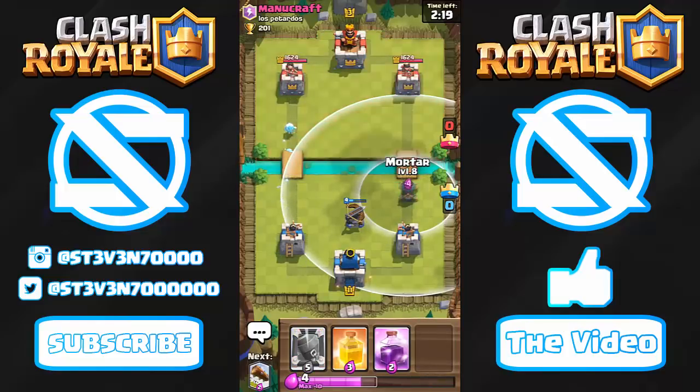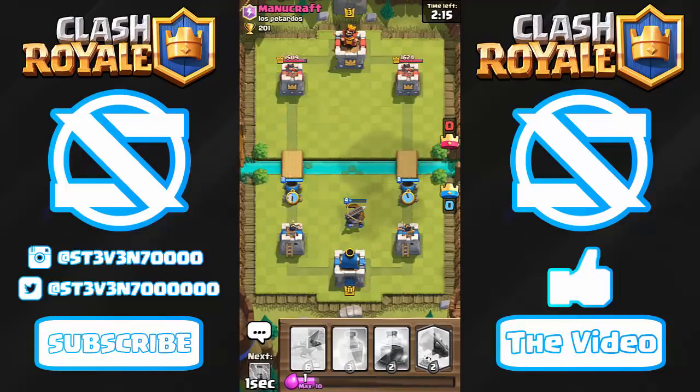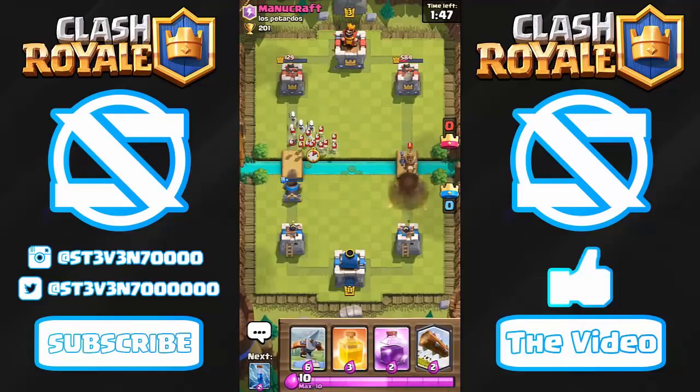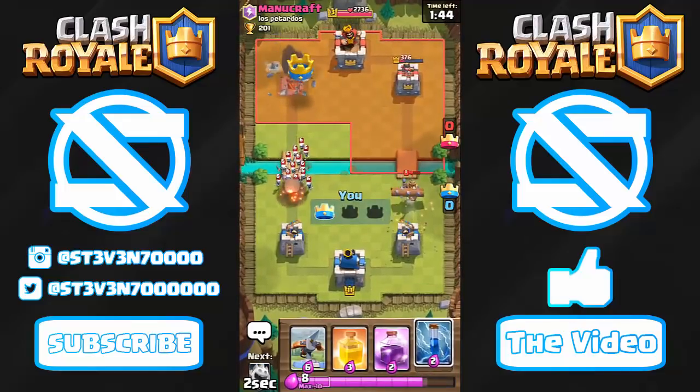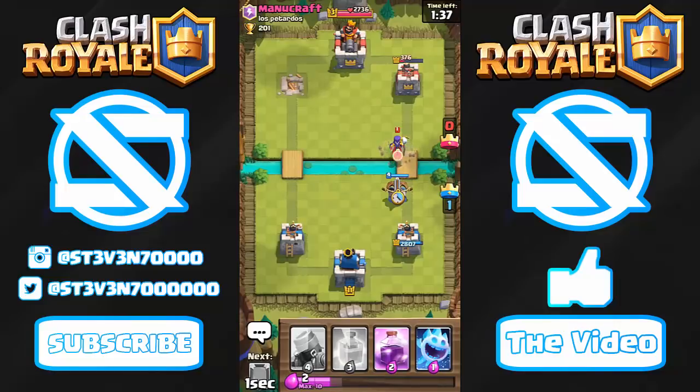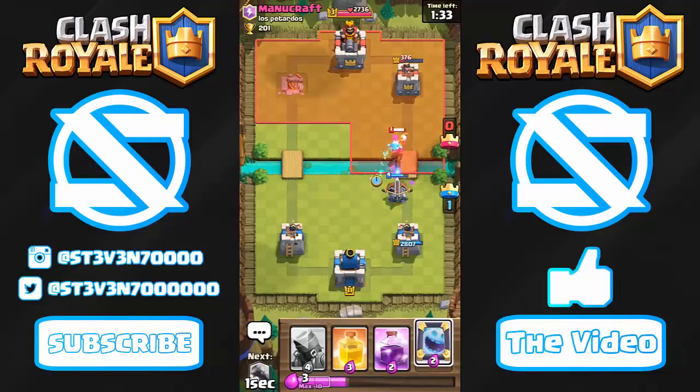He just dropped a Giant, so he won't have his tank up for a while. Let's start a Mortar and mirror one on the other side to get dual lane pressure going — he'll have to choose which lane to defend. A level 11 Mortar at tournament level probably can't one-crown someone alone, but an Expo can. He drops a Prince — I'll zap the Skeleton Army and the Ice Spirit should freeze the Witch.